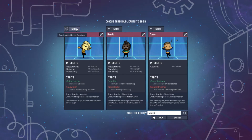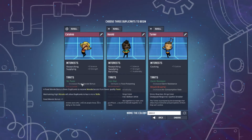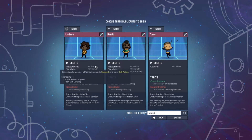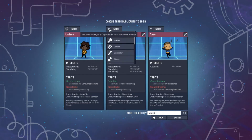Certain traits are better than others. Noodle arms is not good because they have less strength, less carrying capacity, and less tidying speed. No taste is pretty good — they receive more morale from lower quality foods. I like Lindsey — she has plus-three science and diver's lungs. Diver's lungs is arguably the best trait because they consume less oxygen. That's phenomenal.